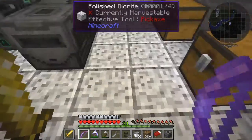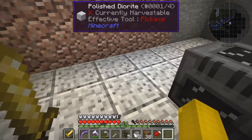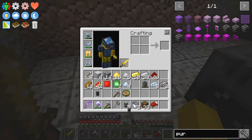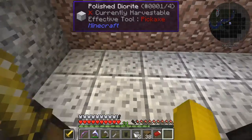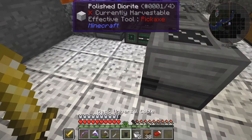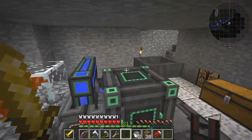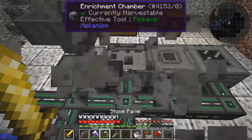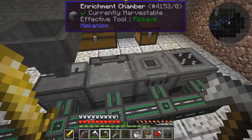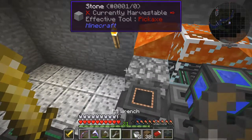Bingo. I'm going to put this beside the crusher — here. And of course it needs power. I've got one basic universal cable left, which is the only one I need for this time, I think. We need more power at the moment because we aren't getting enough. So let's remove this thing here — it's taking all the power — so we want to remove it.